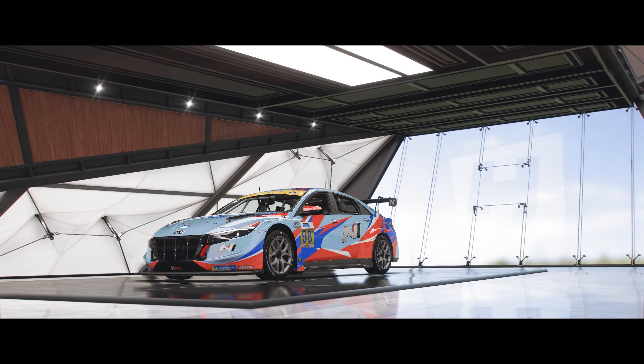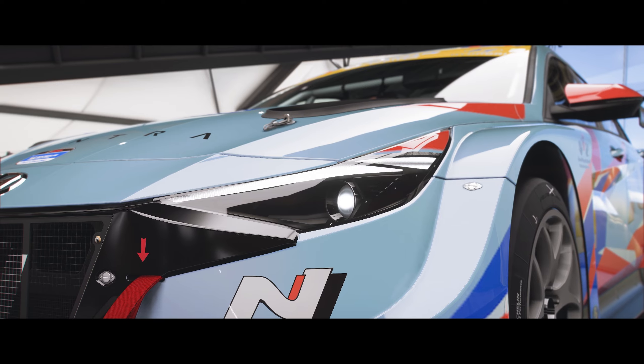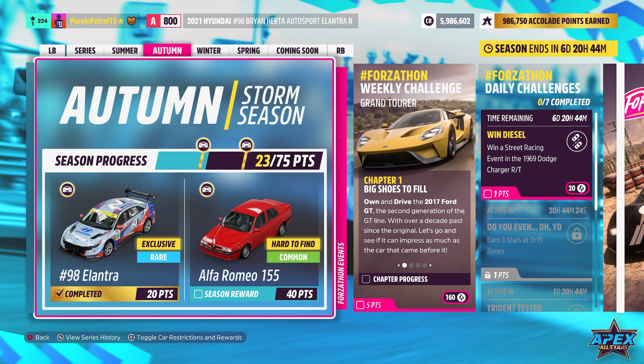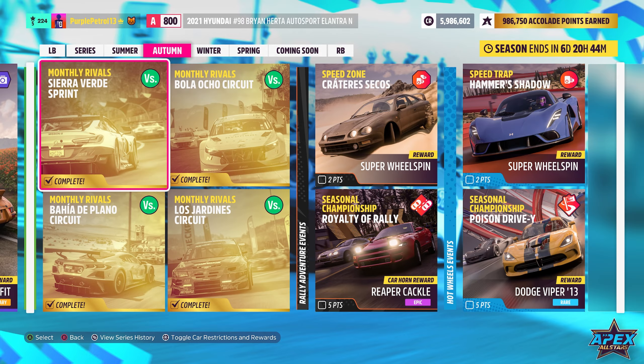Hello and welcome back to another video! Today on Forza Horizon 5 we're taking a look at a brand new addition to the Forza series: the Hyundai Elantra Touring car. It's available for completing 20 points of this week's festival playlist, which is the autumn season — I've done that by completing the trial, the three event labs, and the four rivals.